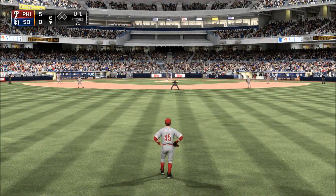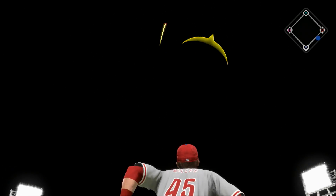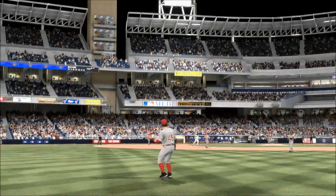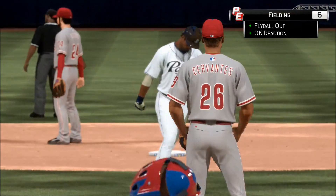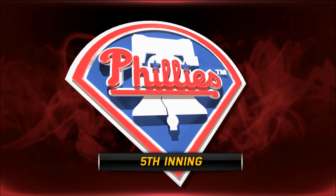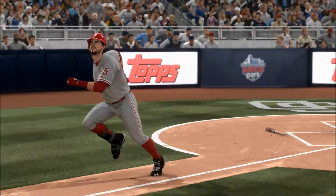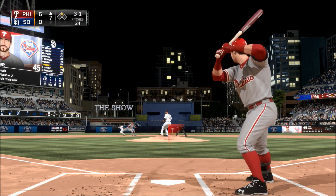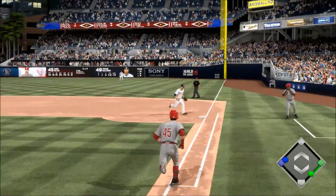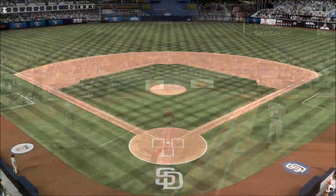Now a ball hit in the air to left center — Miller will slide over and put this one away, and that's out number one. This pitching staff currently leads the NL in ERA. Many good hitter's counts — that'll catch up with you real quick. And this is hit hard on the ground at first, and he'll take this to the bag himself for the first out.